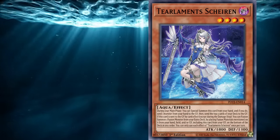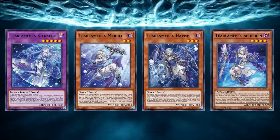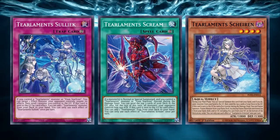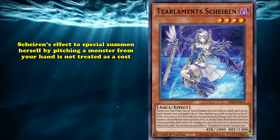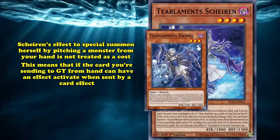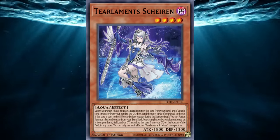Shiren is one of the more powerful starters in the Tearlaments archetype — arguably the most powerful archetype in Yu-Gi-Oh's history. Tearlaments revolves around sending cards to the graveyard, usually by milling, to trigger effects and create powerful fusion monsters. If you mill another Tearlaments main deck monster like Merrli or Havnis, either one plus Shiren on the field fulfills the conditions for Tearlaments Kitkallos — a ban-worthy fusion monster that creates an unbelievable amount of value on its own.